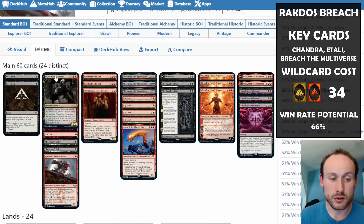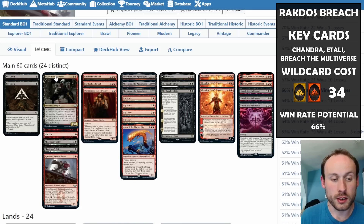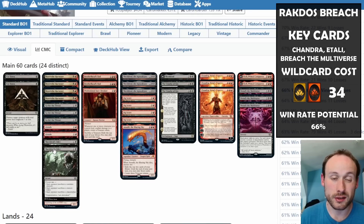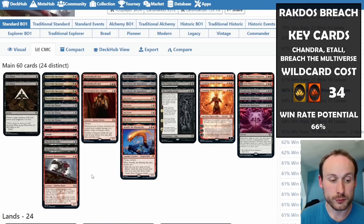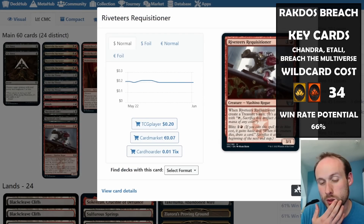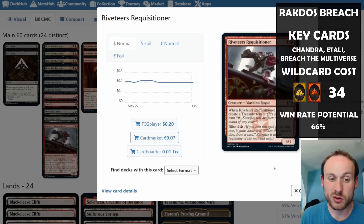Blood Tithe Harvester is still good — not as good without Fable, but we can make blood tokens to fix our hand and sacrifice it to remove things. We have Abrade to deal with smaller threats or artifacts, Liliana's Standard Edict for planeswalkers or ward creatures, and Riveter's Requisitioner which creates a treasure token when it dies — you can also blitz it for haste, or just play it as a 3/1 for two.